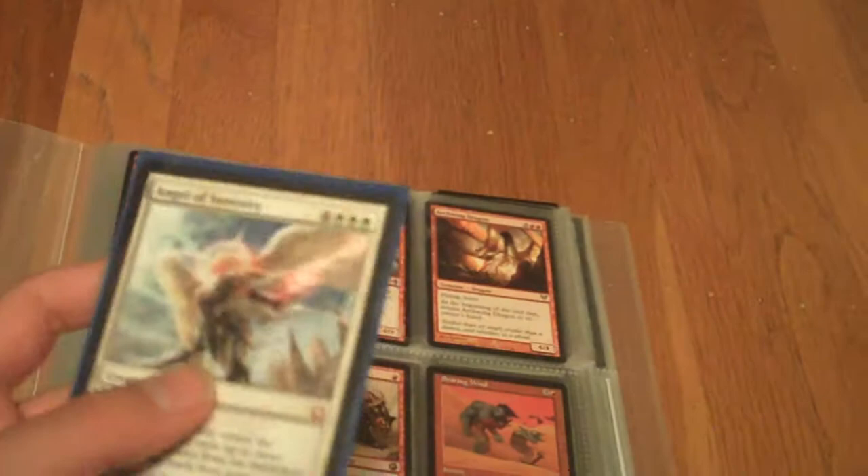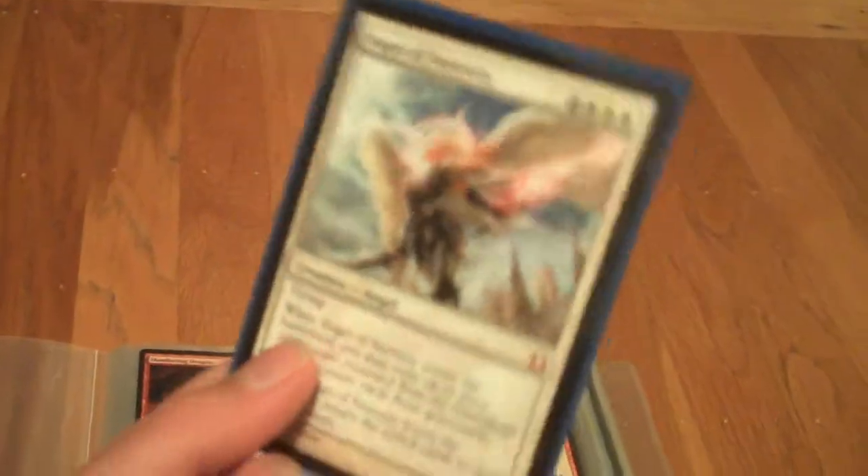Hey, what's up guys — doing a quick trade binder update. Haven't done one in a while because I haven't had a trade binder. I just picked up this Angels Rendy from some friends in a trade, and I'll be trading her too, so I'm just gonna put her off to the side. Angels Rendy, mint condition.